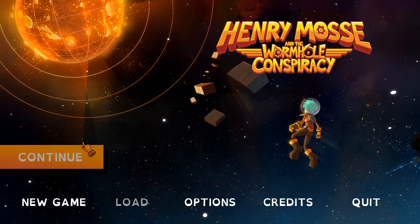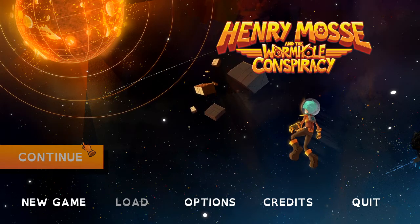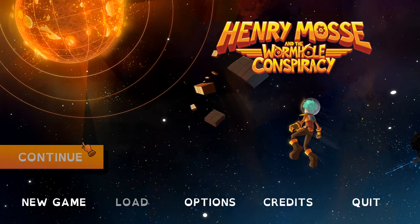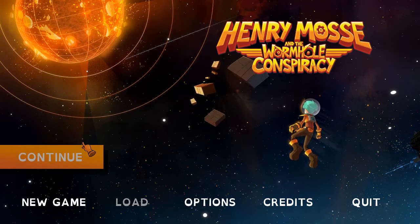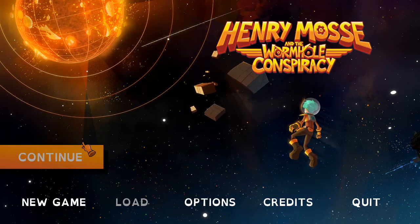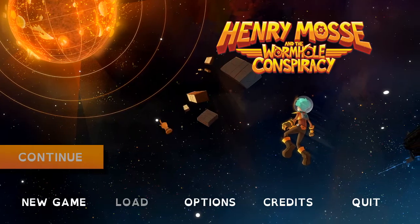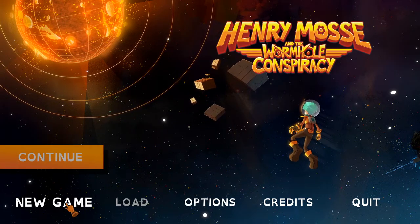Hi everybody, welcome back to Turian's Adventures — the series where I play indie point-and-click adventure games for around about 15 minutes to see what they're like, and then hopefully if you guys enjoy them you'll go and buy them and play them yourselves too. This week we are playing Henry Moss and the Wormhole Conspiracy, which looks really really cool. The developers reached out and offered me a key to play it on my channel, and I snapped their hands off for it — it just looks really great. So we're going to jump in, I'll select New Game. I've never played this before so I don't know what to expect.